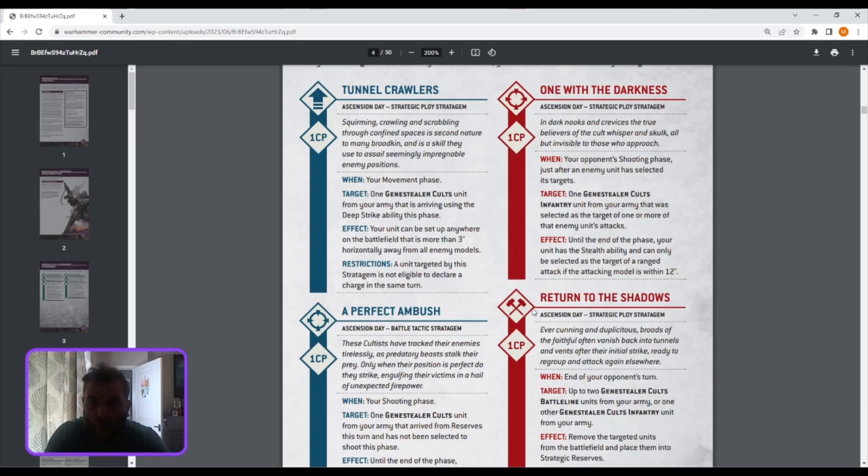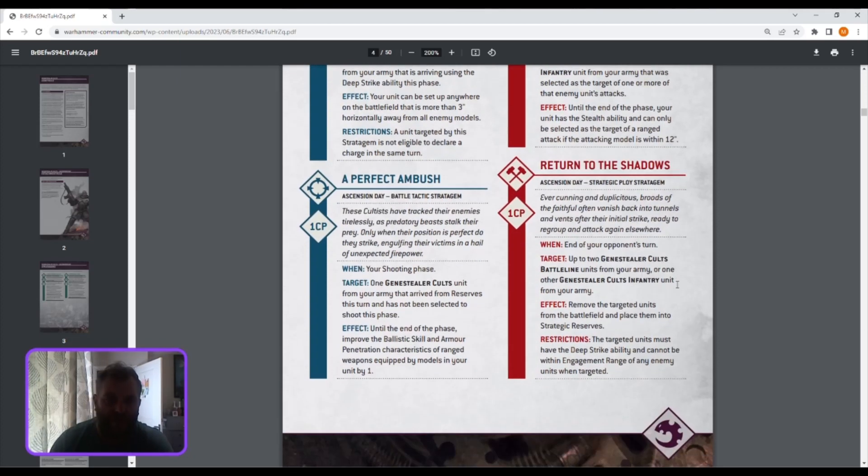One With the Darkness: in your opponent's shooting phase, target one Genestealer infantry unit. Until the end of the phase, that unit has the Stealth ability and can only be selected for ranged attacks if it's within 12 inches. So you get minus one to hit and they have to be within 12 inches to even target it — that's pretty good. Perfect Ambush: in your shooting phase, once you arrive from reserve and haven't been selected to shoot, until the end of the phase improve the Ballistic Skill and Armour Penetration of your weapons by one.